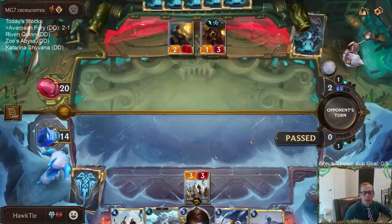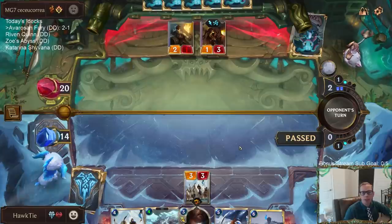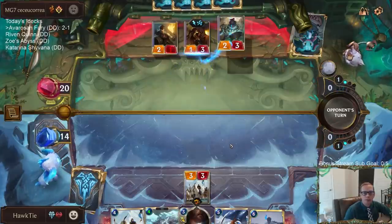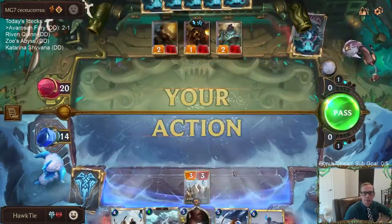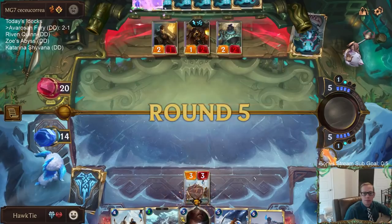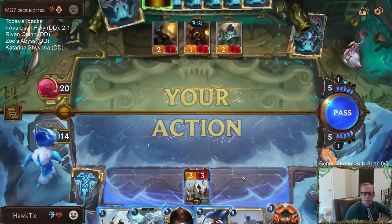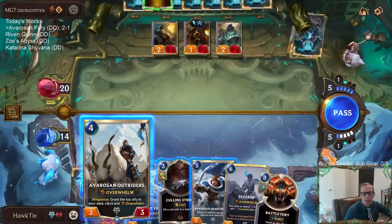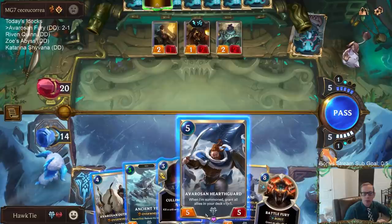I think we need to draw Avarosen Trapper a little more — we haven't had very good turn threes. I can either make the next thing in my deck even larger by going with the Outriders, or go with the Hearthguard. I think the Hearthguard's better.